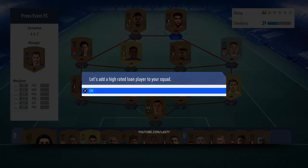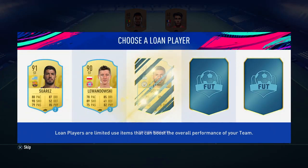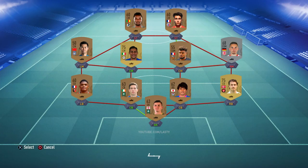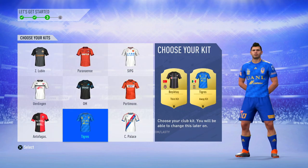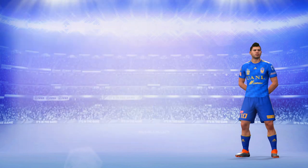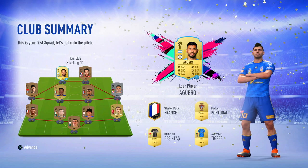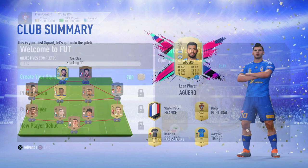You start with a regular bronze team. EA give you a couple of little gold cards and stuff, but they're all untradeable — you can't just flog everything and work from there. You need to complete whatever they tell you to do. You go ahead and choose a loan player; I got myself an Aguero. You choose your kits and stuff. I believe all of this is untradeable, so just pick something you like the look of that you can stand playing with for a bit, because I would recommend you don't waste coins at the very start buying the best kit. That 1,000 coins is definitely more well spent on two or three players.